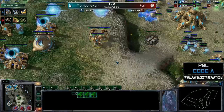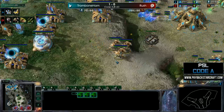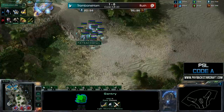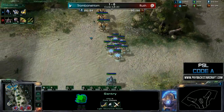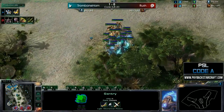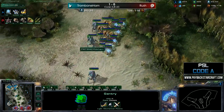There's a significant mineral bank for Trombone Ham, but he is going up to a significant gateway count — up to six, seven gateways now, and looks like he's getting ready to go. He's pushing out right on schedule, hitting around the 10:30 mark, which is pretty standard. He's making his warp prism right now; it'll catch up to the army probably around when he gets to the third, used to pick up immortals and move them back. He also has a proxy pylon up behind the main near that fourth base.